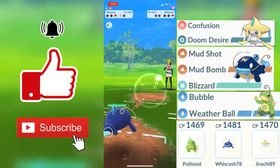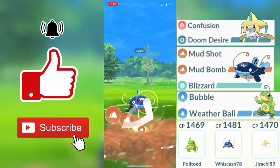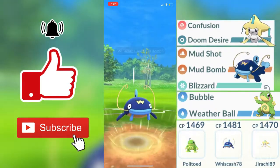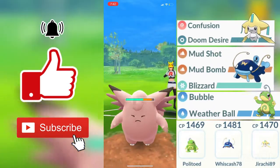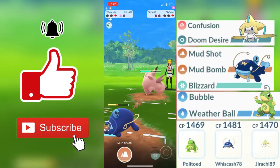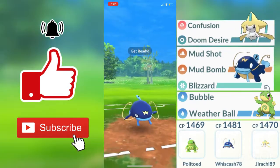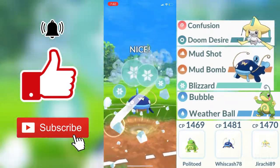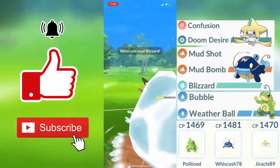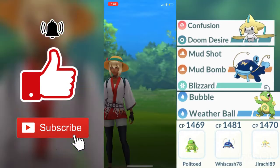The Whiscash does faint and my opponent's final Pokemon is a Clefable. The good thing about my whole team is that Politoed, Whiscash, and Jirachi's charge moves will be charging up very fast, so I don't even have to worry about Clefable getting to his charge move. I know that Blizzard will faint him from the health my opponent is at, so I just farm up to that Blizzard. It charges up, we get to the excellent since he has zero shields. Boom, Clefable does faint, allowing us to win the first round. Good game to the opponent.